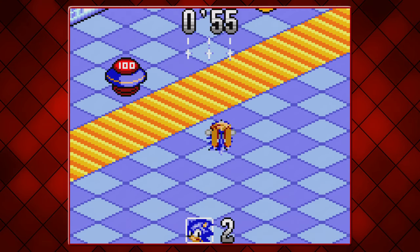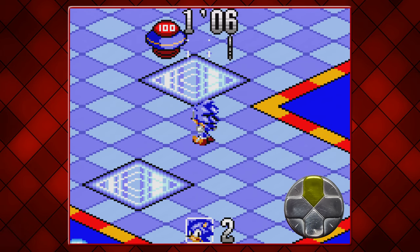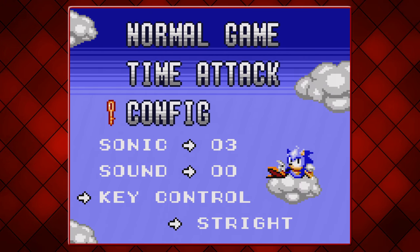It basically changes the d-pad's rotation — in simpler terms, you're now controlling the protagonist from his point of view. I could not get on with this choice, and you'll do much better if you just leave it on straight.